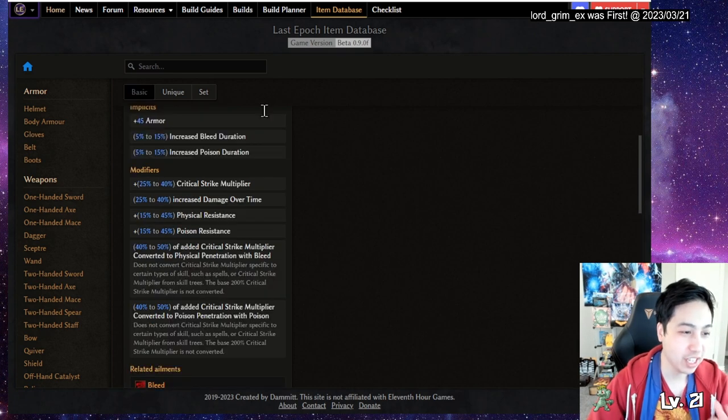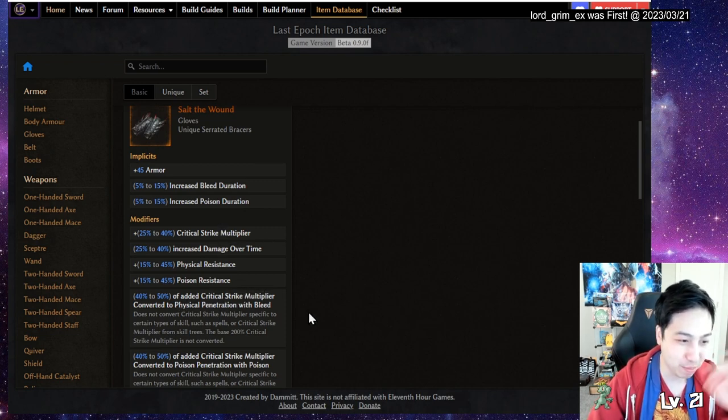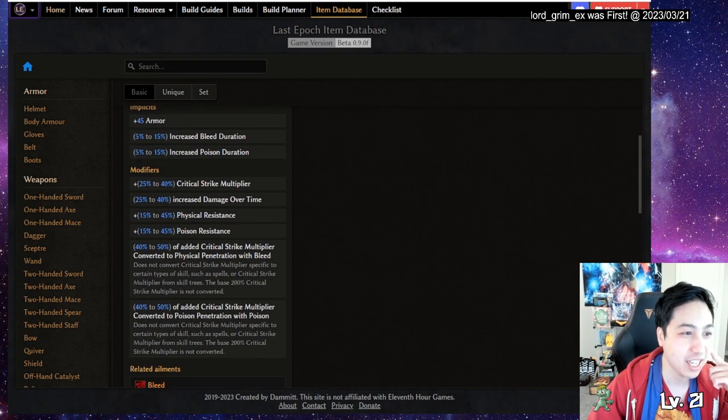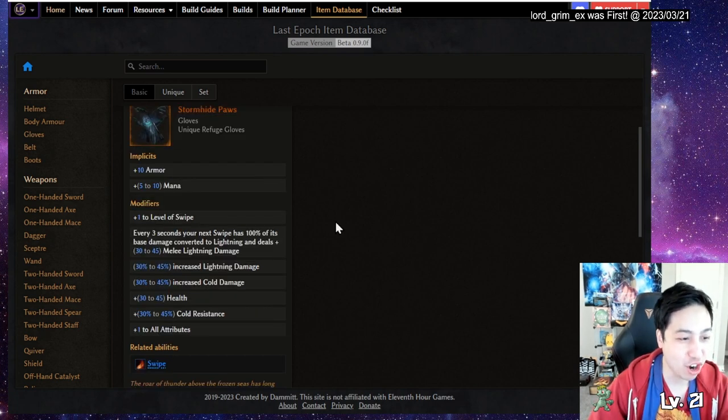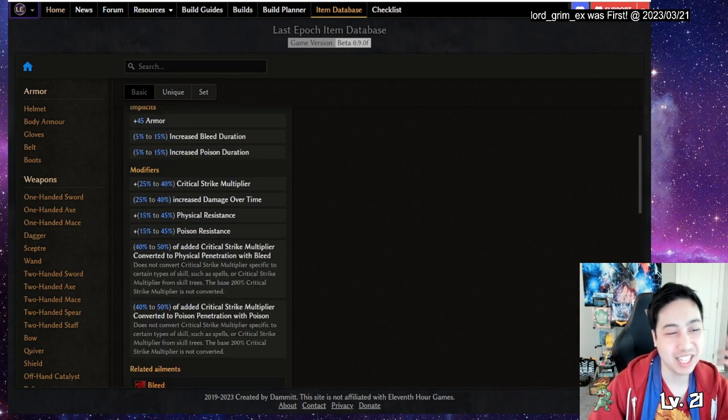Now for gloves, Salt the Wound is the best one - it gives bleed, critical strike, extra critical strike multiplier into bleed, and increased damage over time which increases bleed, plus resistances. That's the number one glove I'm going for. Optionally you can go with another pair - it lacks armor and converts crit strikes to lightning, but it gives plus one to level swipe and plus one to all attributes, not too bad. Another option makes you take more damage by dealing more damage, but Salt the Wound is clearly better in this case.